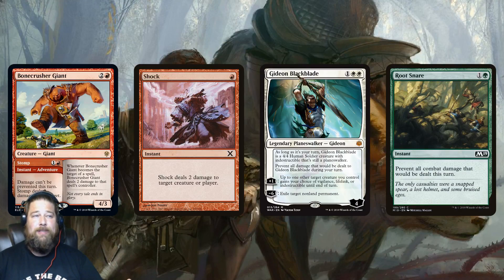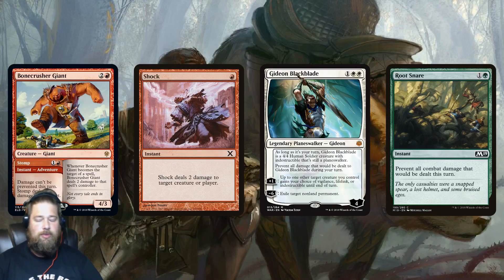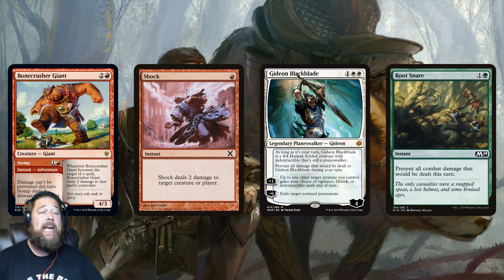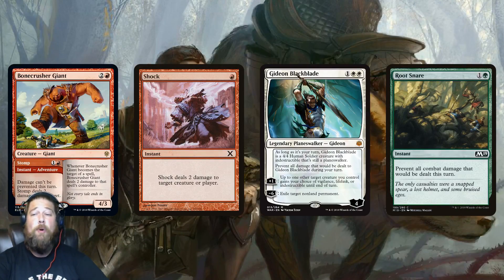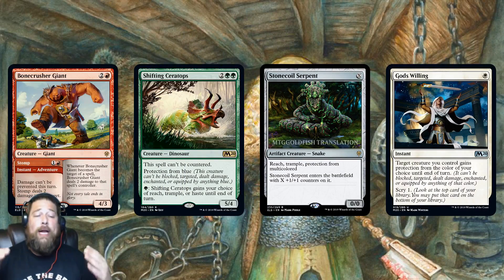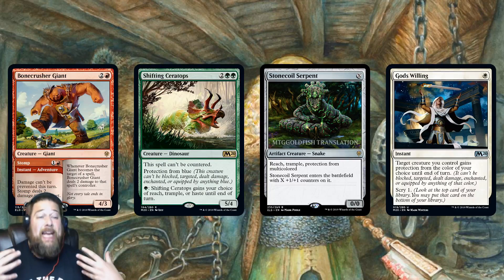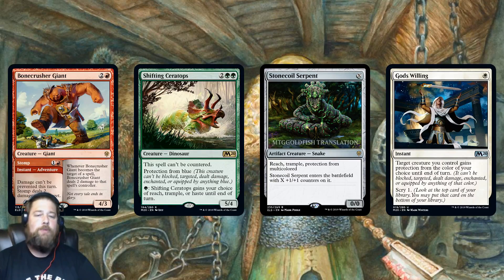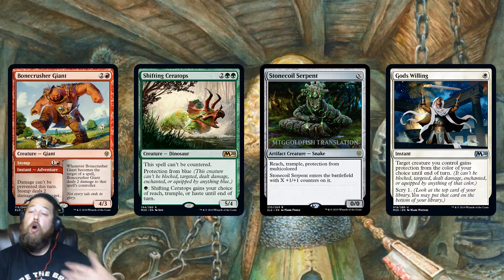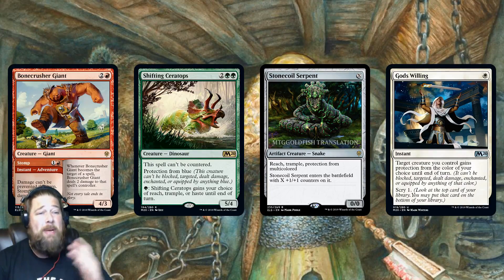Stomp is also useful if there's a Fog deck, since you just cast it, shock something, make damage unable to be prevented, and get in your big attack to kill your opponent through the Fog effect. The damage prevention also gets through protection abilities, which is surprisingly relevant. Protection is essentially a damage prevention ability, so Bonecrusher Giant turning off damage prevention means your Shifting Ceratops can trade with a blue creature, or you can effectively fizzle a God's Willing and kill that Feather that's driving you crazy.